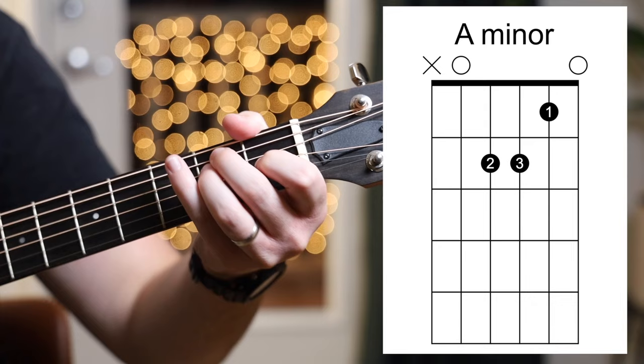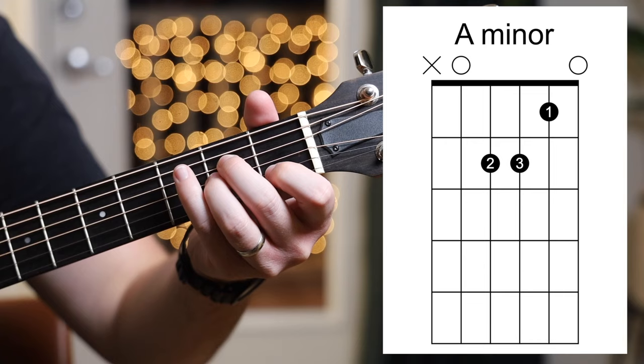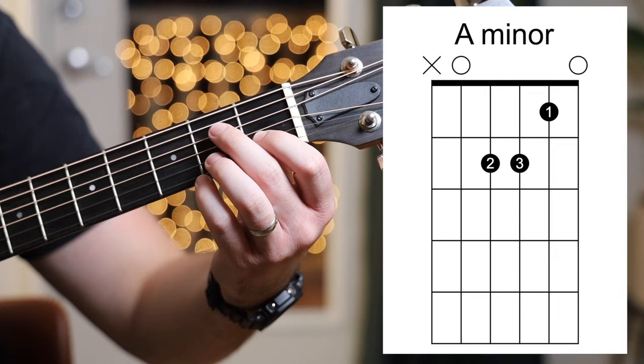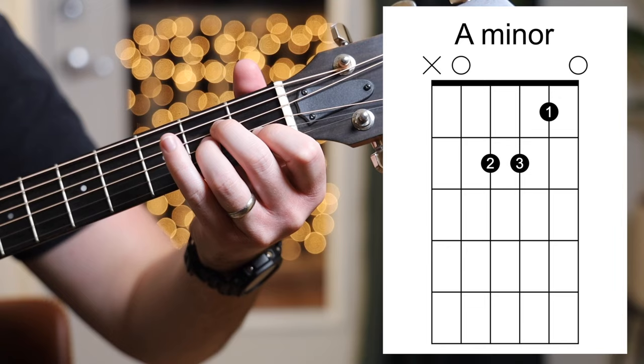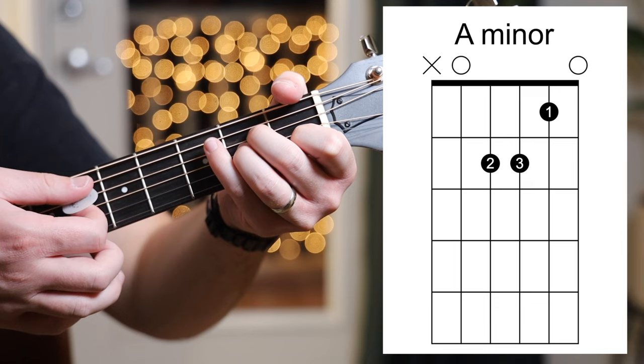Our next chord is A minor, which is really easy if you already know E major, because you just take your whole shape and move it up one set of strings. For A minor, your first finger is on the first fret of the B string, your second finger is on the second fret of the D string, and your third finger is on the second fret of the G string. You strum only the top five strings — exclude the low E.